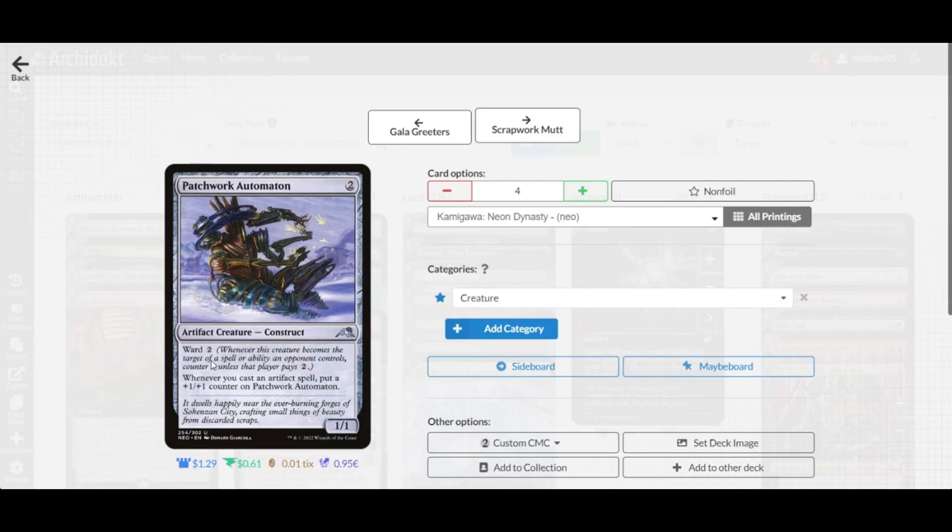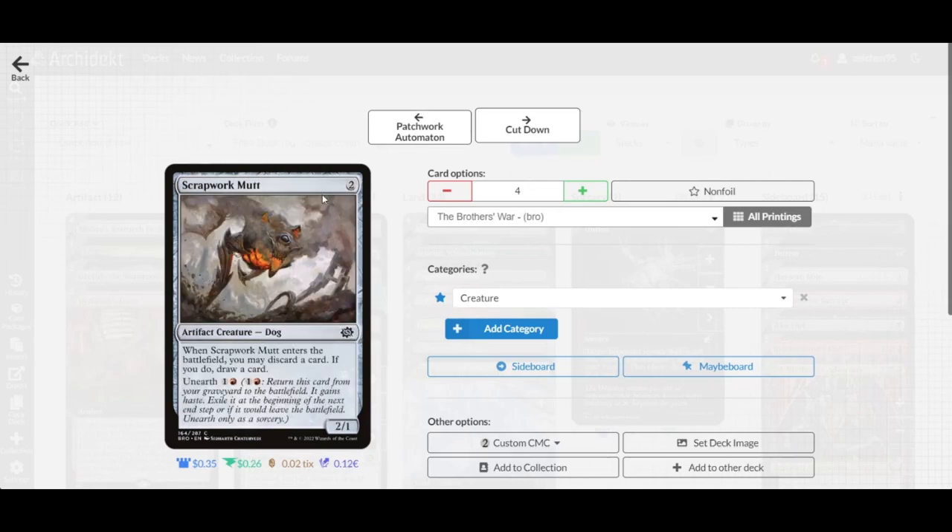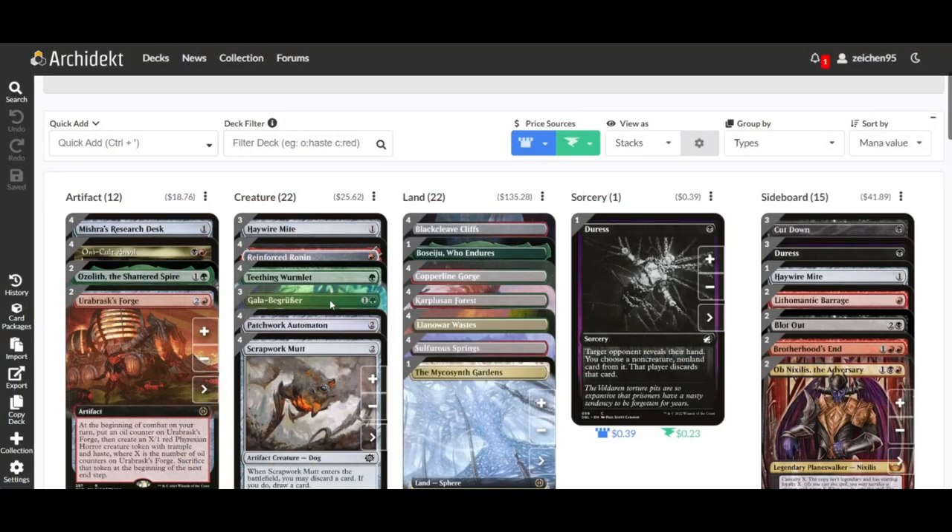We also have four copies of Scrapwork Mutt — a 2/2 artifact creature dog. When it enters the battlefield, you may discard a card; if you do, draw a card, helping fix your hand. It can also be unearth for one red mana: return it from the graveyard to the battlefield with haste, but it's exiled at the next end step or when it leaves the battlefield.